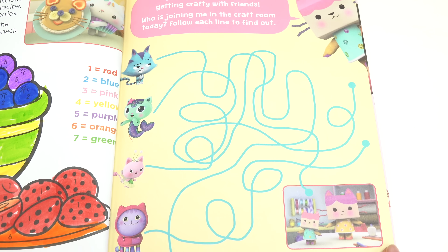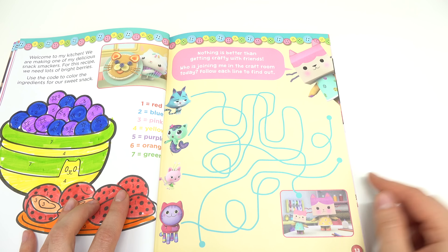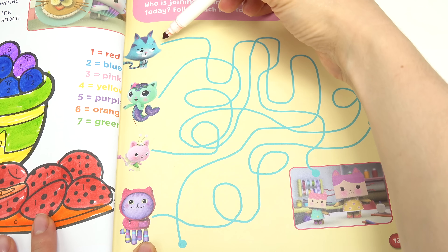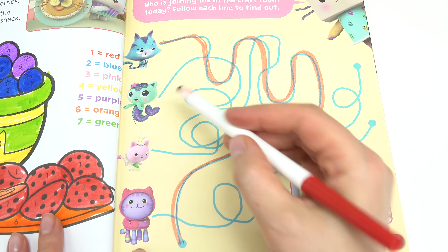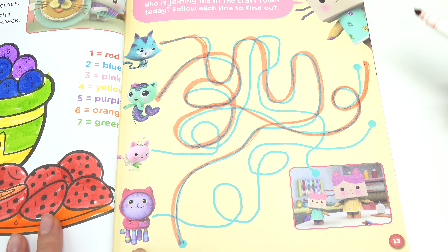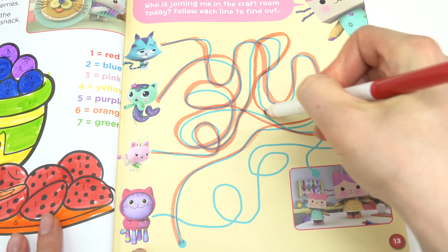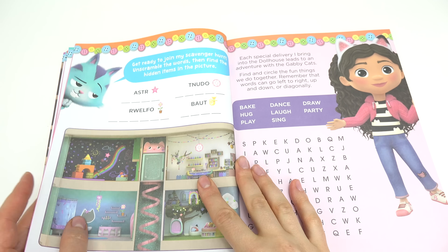Nothing is better than getting crafty with friends. Who is joining me in the craft room today? We've got Mama Box Cat and Baby Box Cat. Let's see if Cat Rat is joining them — no, this one's not joining. What about Mercat? Whoa, whoa, whoa, I'm getting dizzy — not Mercat either. Kitty Fairy? Yes! Kitty Fairy is joining them.